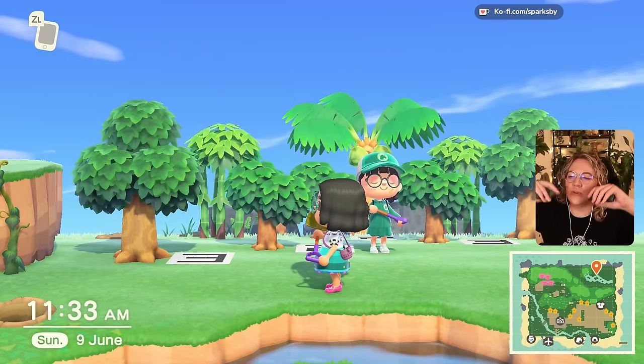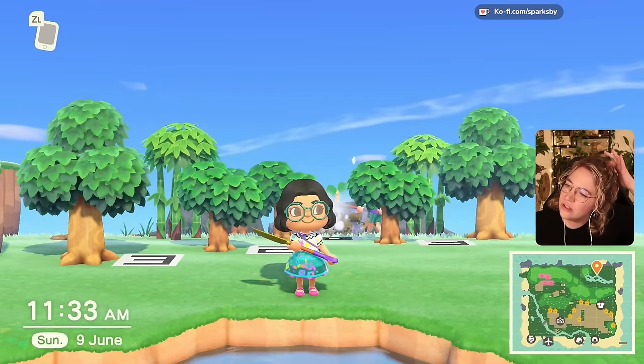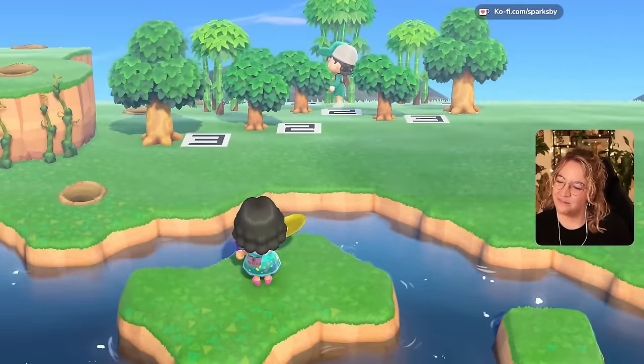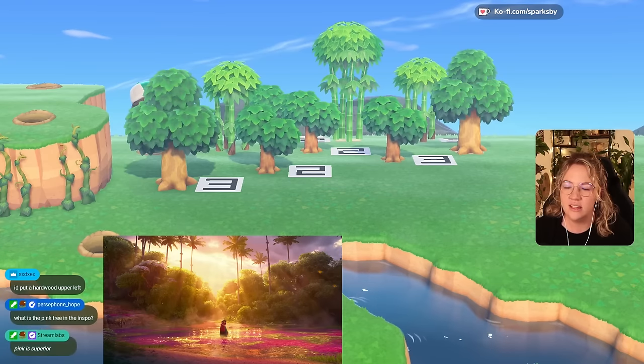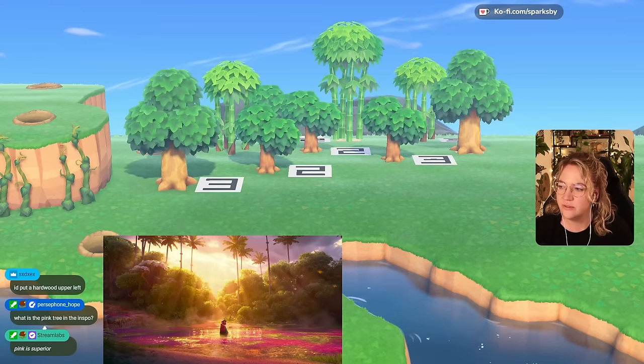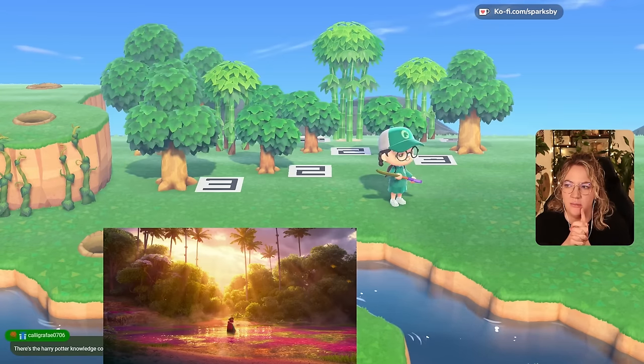I feel like the coconut kind of destroys the upward slope. Oh, maybe the bamboo is nice because it's like taller. For example, these two back here, I would do like fully grown hardwood, just to add some height. Maybe the one in the very back — just the third stage though. Yeah, I like that better. Maybe this one could also just be like a second stage. This is not even where I stand usually to look at that spot — maybe I should go to the cliff.